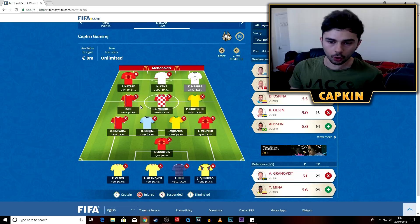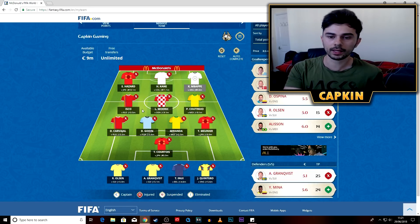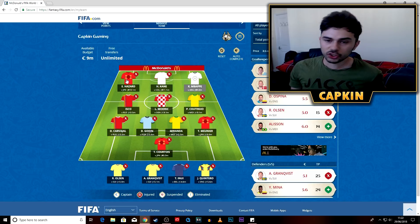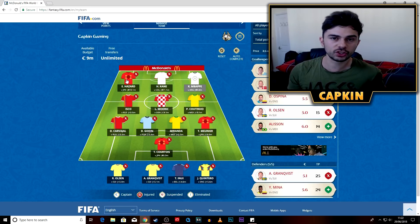The template going around involves Spanish, Belgian, and Brazilian players, plus the Uruguayan defence which has been incredible. We've got Hazard — someone who takes penalties. Yes, we could have Lukaku, but he did have that little injury. He should play, but I want to go with someone who can probably guarantee me points from a penalty, free kick, or just someone with a higher chance of scoring.